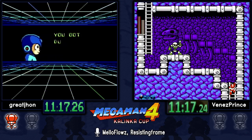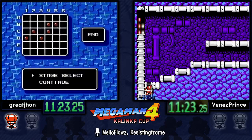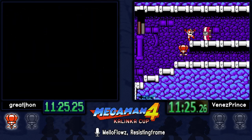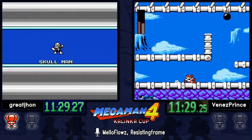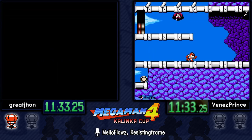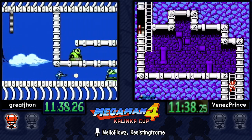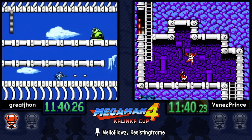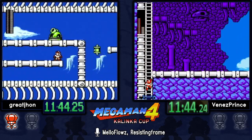Again here in Skull Man's stage we're going to see the best of both worlds — Balloon and the Bright Stopper weapon. Balloon just hoists you up faster to get onto platforms. You can spawn it inside of a wall and while it's exploding you can still jump on it, so it's less laggy that way. You can avoid those ladders we hate so much.